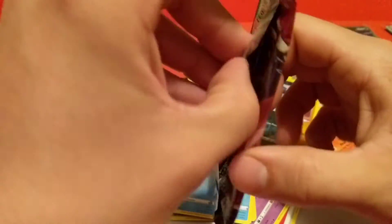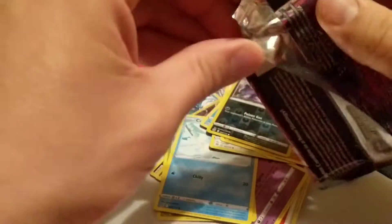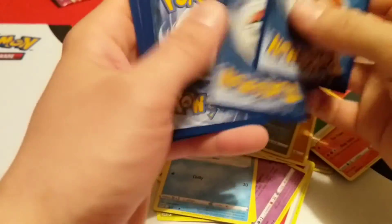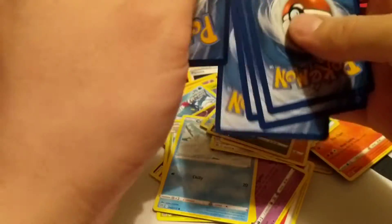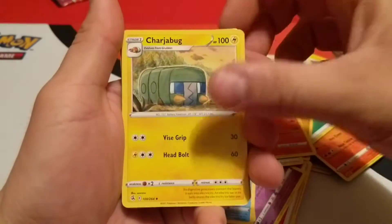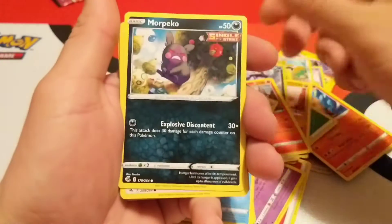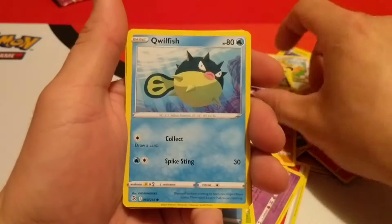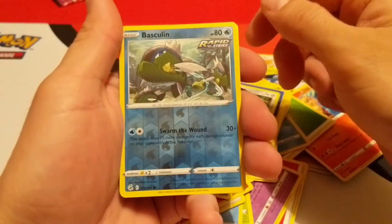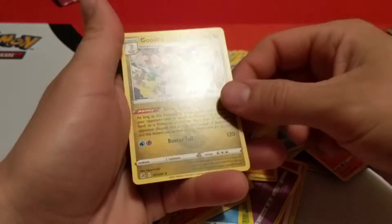And the last pack of this opening — a Fusion Strike. Never get all that lucky with Fusion Strike usually, so that's why a lot of people didn't like it. Psychic Energy. Mag Cargo, Charjabug, Judge, Morpeko, Schmeargle, Wheelfish, Dynamo, Galarian Meowth. Reverse is a Basculine. And Rare is a Goudra.